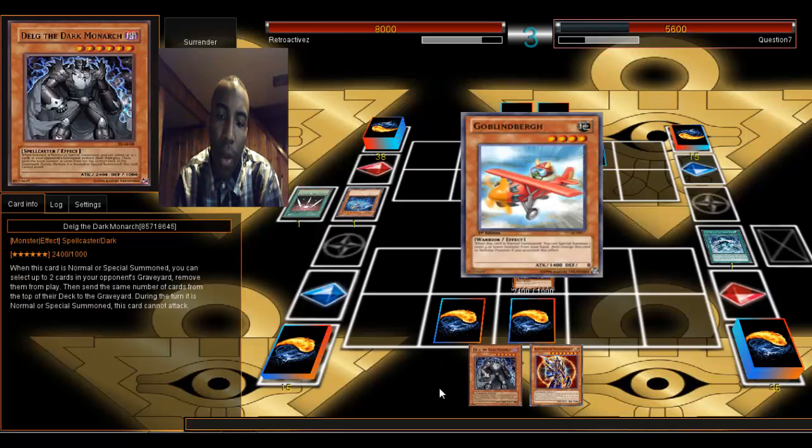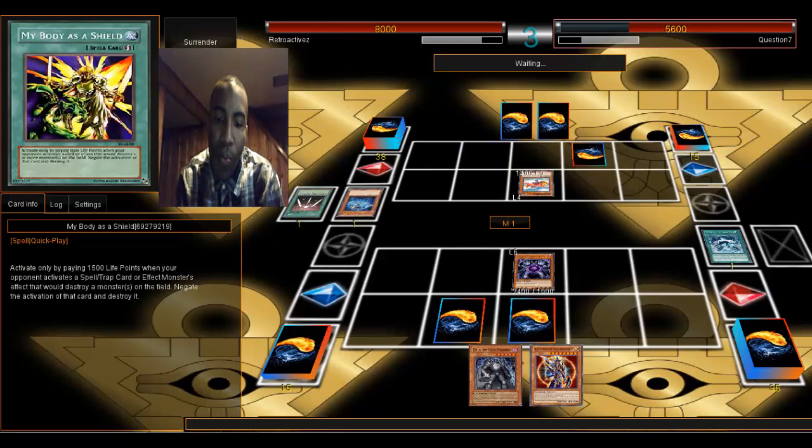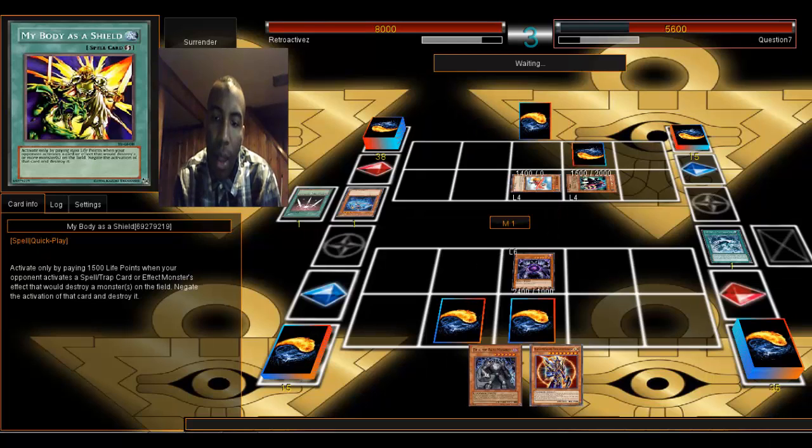He's trying to protect his Photon the best way he could, and he did a good job for the most part. He'd definitely have to be an XYZ player. He'd be smart to go for Castell, but I wonder if that's what he's really going for. Castell shuffled, so maybe that would be a good idea. I got Shrink for anything stronger than my monster, and My Body as a Shield if he wants to go the destruction route.